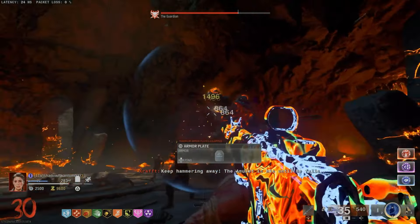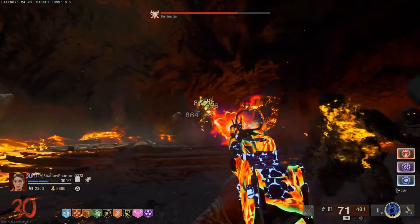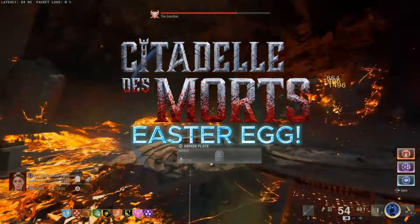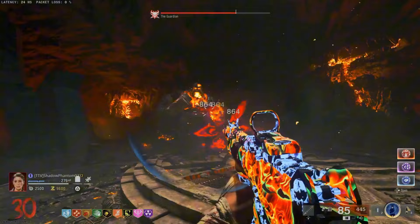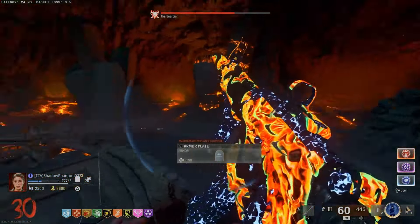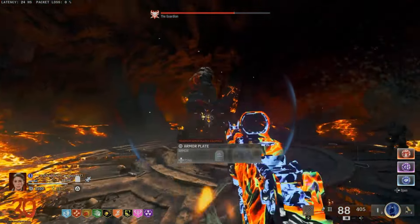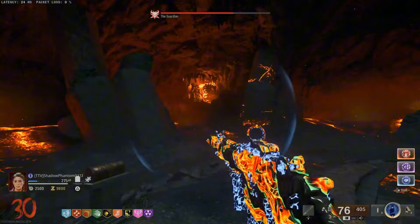Welcome back to the channel. Today we have a brand new Black Ops 6 Zombies video showing you how to complete the Citadel des Morts Easter egg, including everything from sword upgrades, incantation upgrades, and everything of that sort. If you're just looking for sword upgrades, we have a video already up on the channel if you want to check that out.